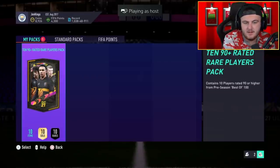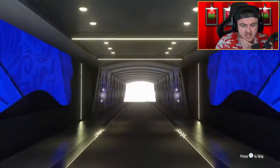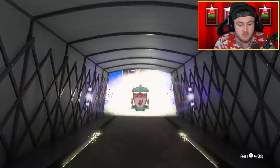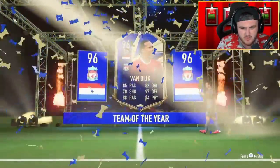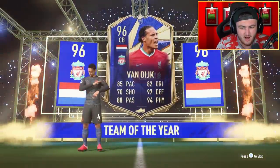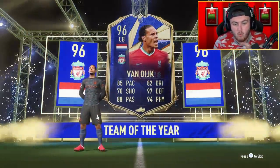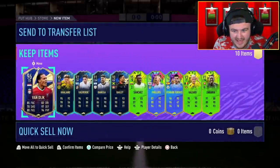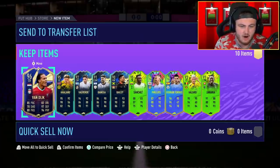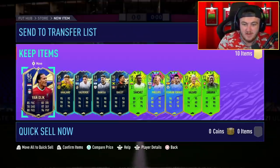Next 90-plus-rated rare player pack. I want to see Team of the Year as the opener. Ask and you shall receive — there's a Team of the Year. VVD. We'll take it — decent first player. I think most Team of the Years are out right now. The only ones that don't have their Team of the Year items out are probably Ronaldo, Messi, De Bruyne, and that's probably it. What else is in this pack? Haaland, Valverde — again some decent fodder, but nothing to shout home about. It's just good fodder at the end of the day.